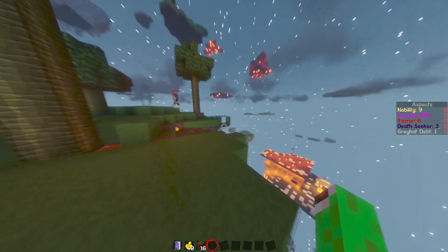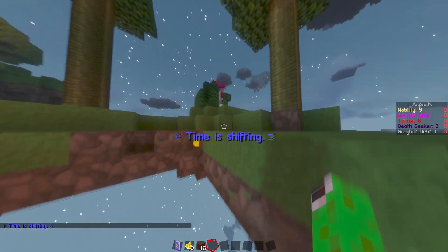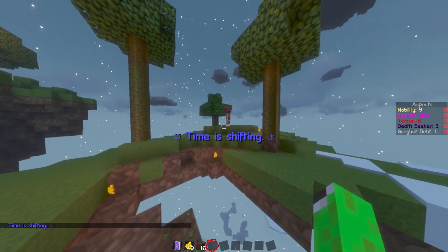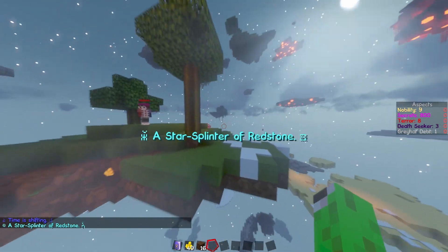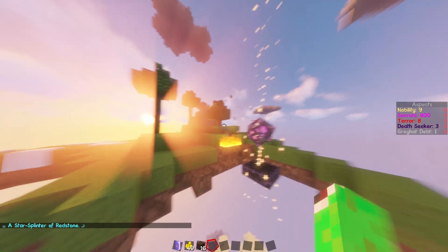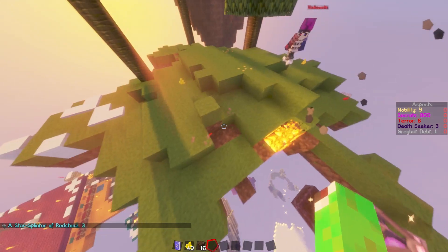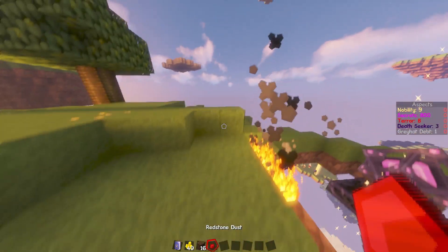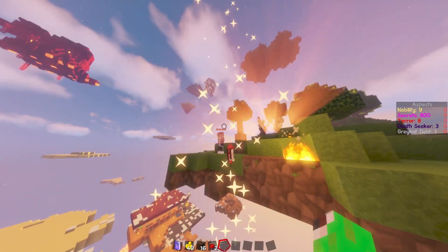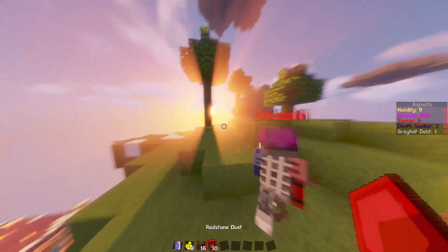There are also other resources you can get from the Star Splinter. For example, redstone — perfectly landing in view on the same island. Here you can see redstone everywhere, and if I destroy it, it gives me redstone.